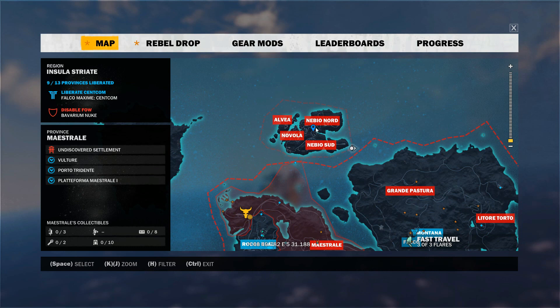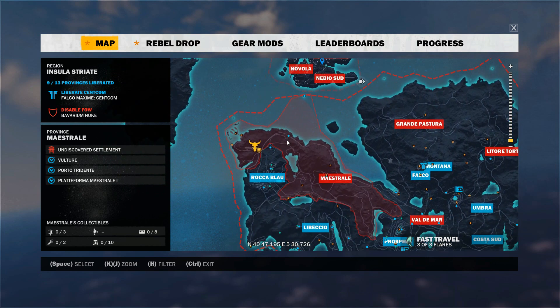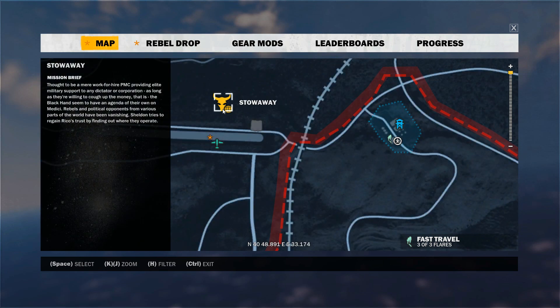If you look over here, this is the island. The way in is to go down here to this area — Maestrade. If you click on it, there is a marker — it looks like horns, a bull, with a little world icon. That's where you want to go. You will not be able to access the DLC without going there first, so let's set a marker and get to it.